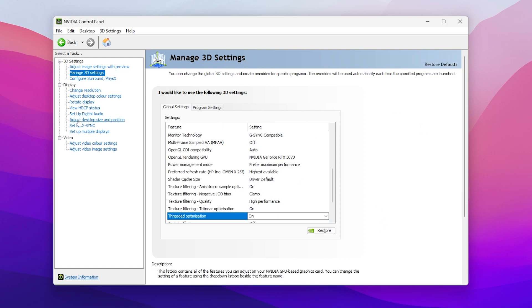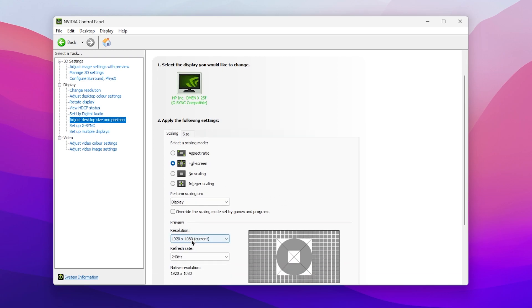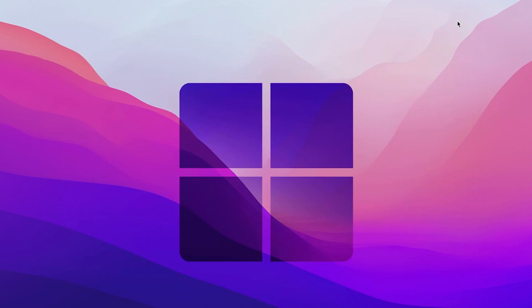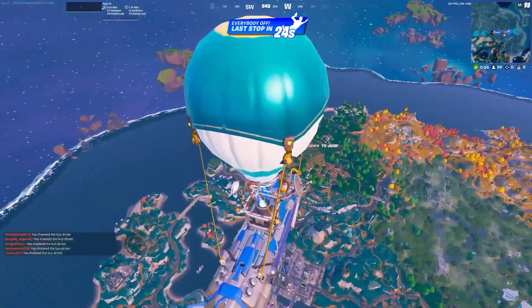Next go to Display settings. Under Adjust Desktop Size and Position, set it to Full Screen. Go to Resolution and set it to 1920x1080 or your monitor's native resolution. Set the Refresh Rate to the maximum available on your monitor. Apply the settings, close the NVIDIA Control Panel, and restart your PC once so all changes take full effect.